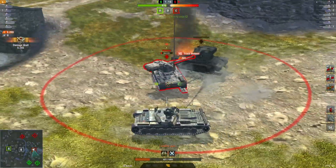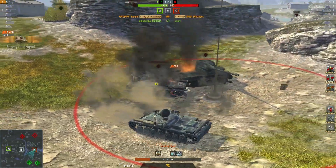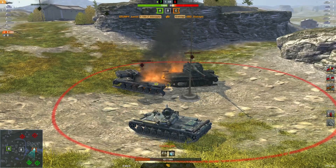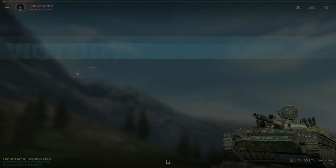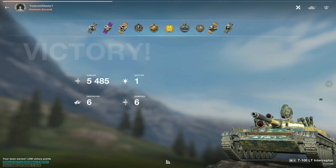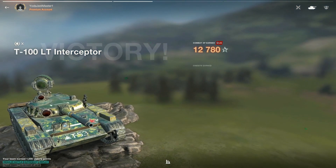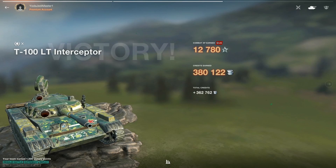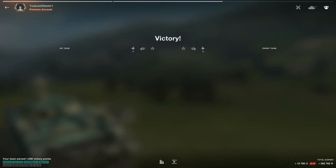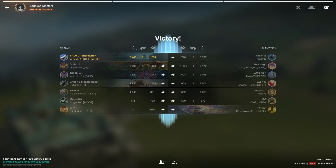What a fight back — nicely done. This guy's got no idea. Well played, my friend — thank you for the replays, both of you. Final score: five thousand four hundred and eighty-five damage, six kills and one spotted for that golden M — 12,780 XP and 362,000 credits. Hope you guys enjoyed — I'll catch you on the next one, bye bye.